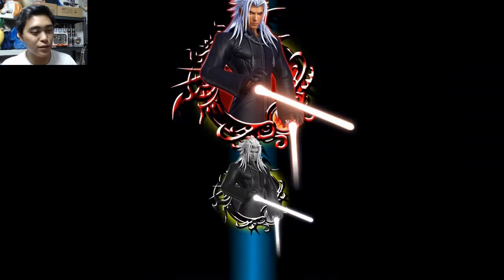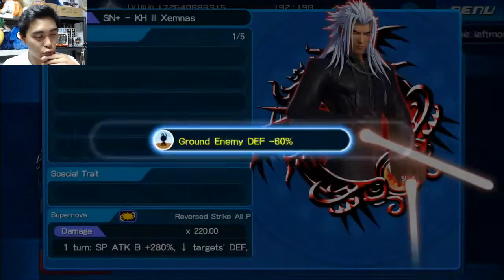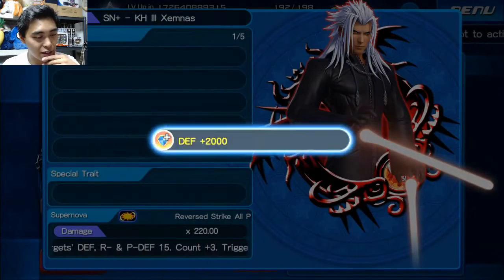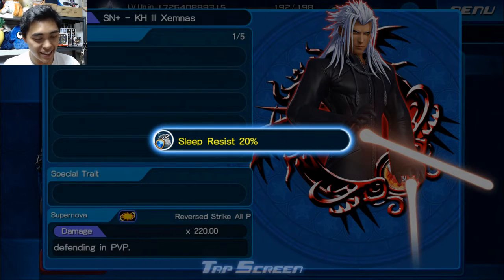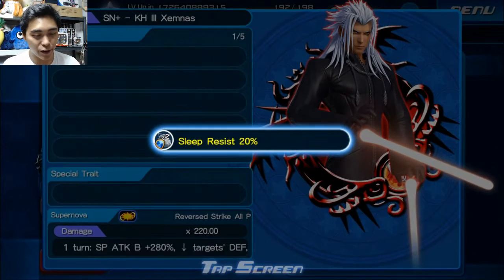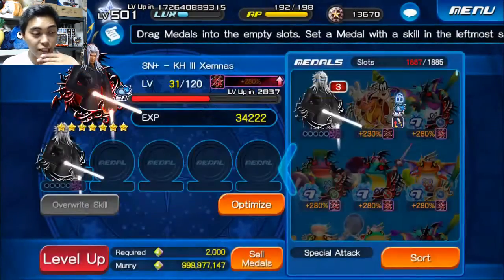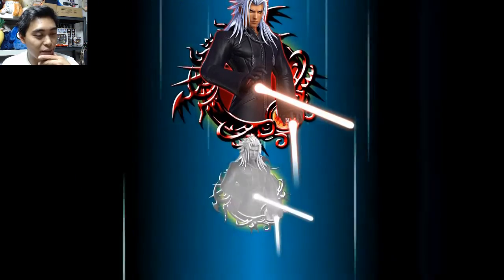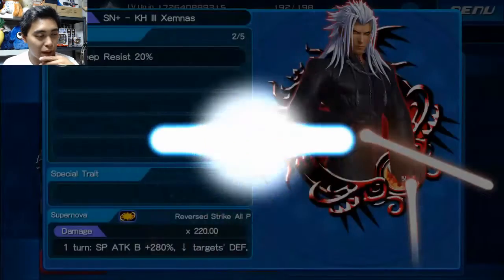Hopefully one of those extra attacks that we got off the ultimate form Sora just makes its way over here. So our first trait is not defense plus 2000 — sleep resist 20, that's pretty yikes. We've got 4 more, and as long as extra attack is one of these I can be very content. Otherwise we might need to pull 2 more times from the trait banner, but let's see how it works out.